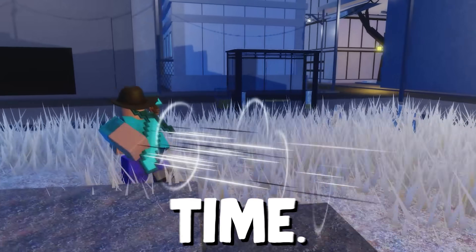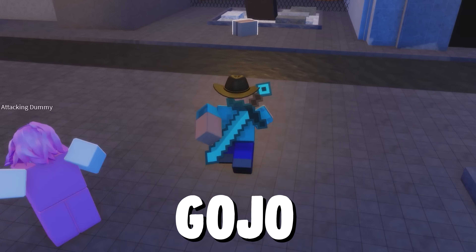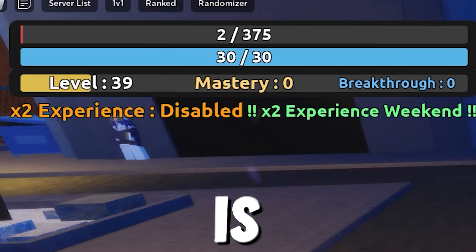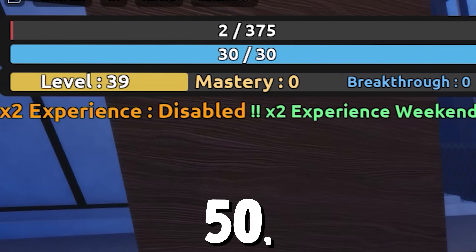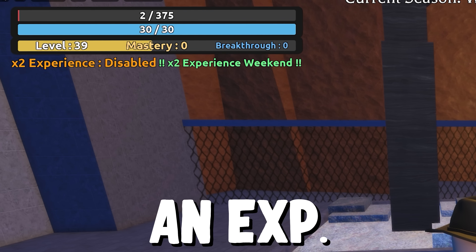And to not waste your time, let's get started by obtaining Gojo from Sakura Stand first. The first thing you need to do as a newbie is grind until you get level 50, and you can do it by looking for boxes around the map — they will give you EXP.